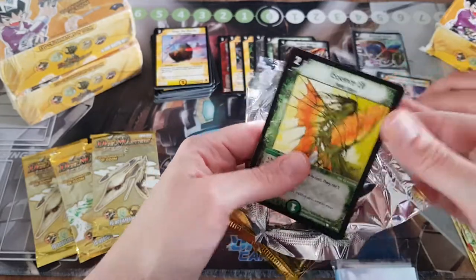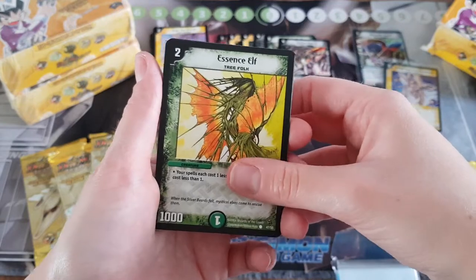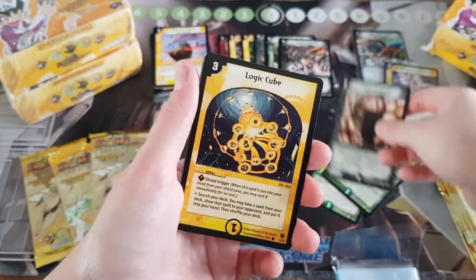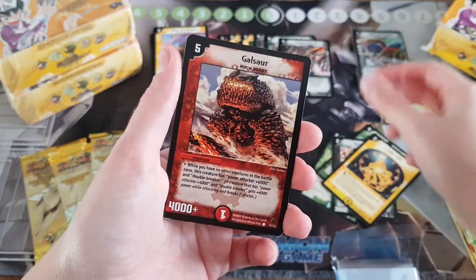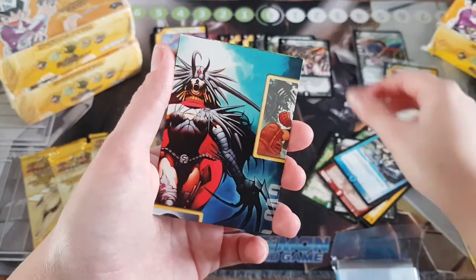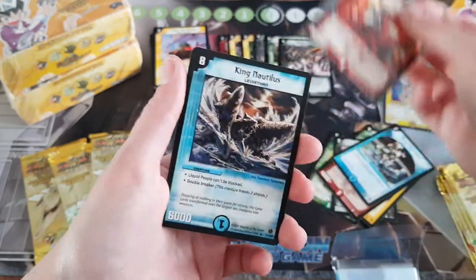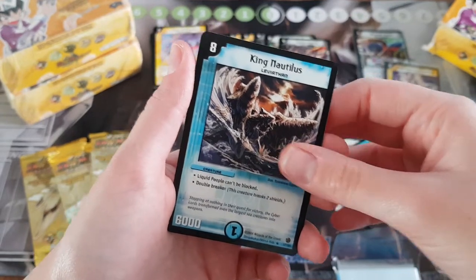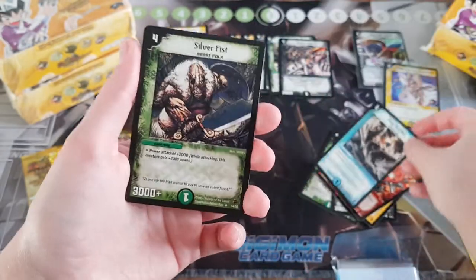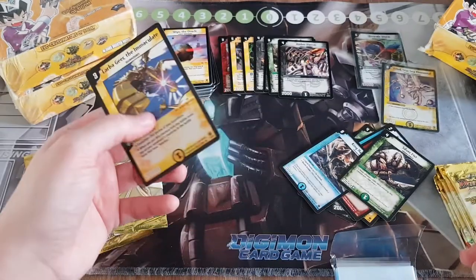We've got another entire box over here completely full that we might open in a while. Rainbow Stone, Horrid Worm, Logic Cube, Galsaw, Recon, Almond Cannon, King Nautilus — I think so. Silver Fist and Larba. So what was our rare for that pack then?